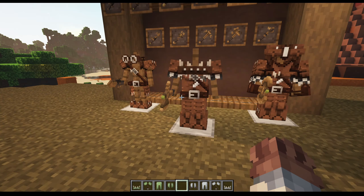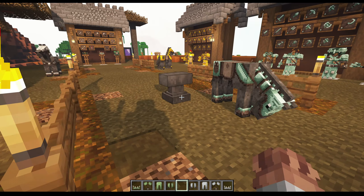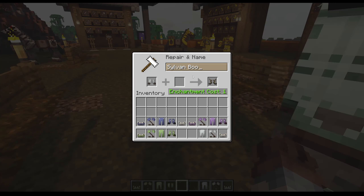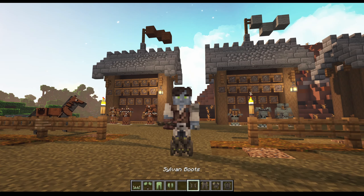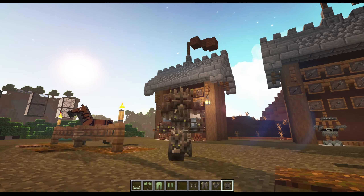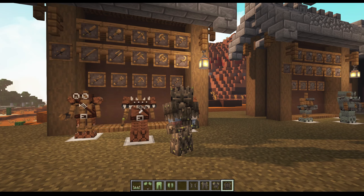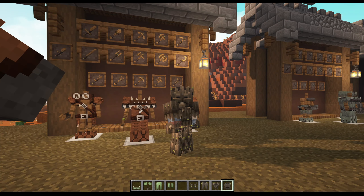Right here you can see I've got the three standard leather variants, and we can use an anvil to rename the armor to the Sylvan variant. You can see there the texture has already changed — let's go ahead and do the rest. Here is the Sylvan armor once again with my leather variants in the background. You can mix and match this with the rest of my armor variants if you use my Expanded Armory or Arms and Armor pack.